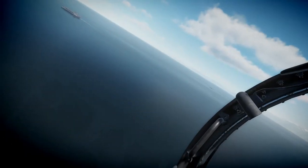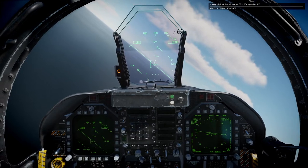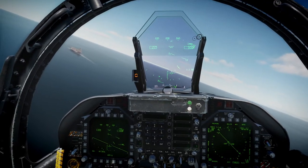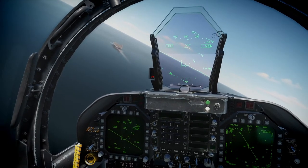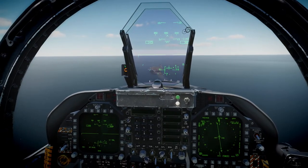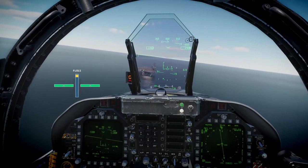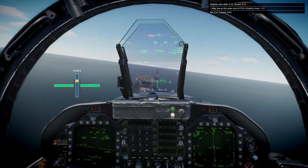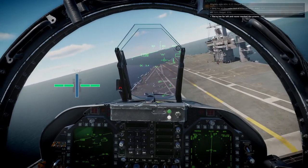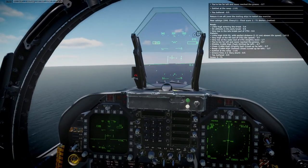One trouble I have is this final turn, which you actually do much closer to the carrier than Flight Sim would lead you to believe. In Flight Sim you're lined up from ages away — you don't get that luxury here. You have a very short amount of time to adjust. I wasn't trying to do the left-right lineup; I was completely focused on getting my speed right and the up-down portion correct. I know I'm not lined up with the angle deck — I still hit the deck but I do go over.